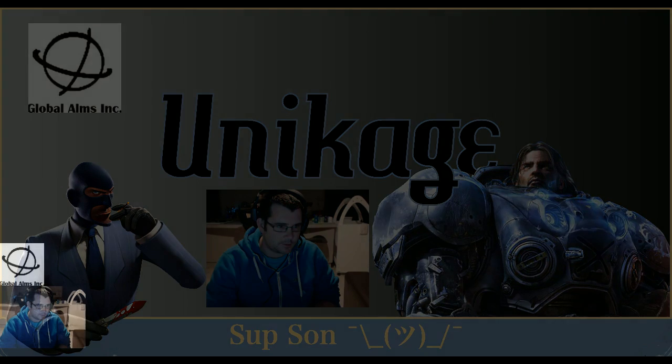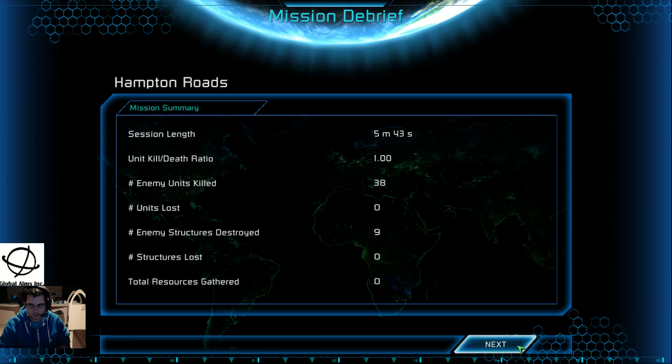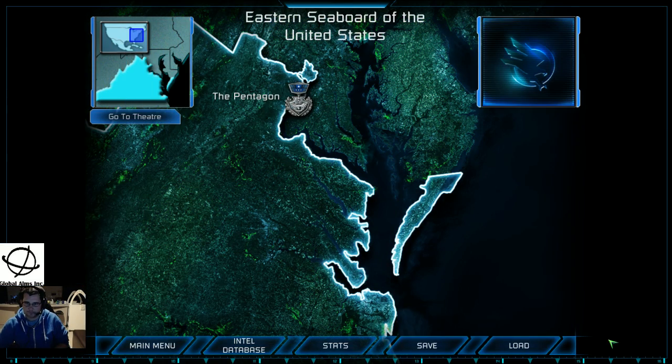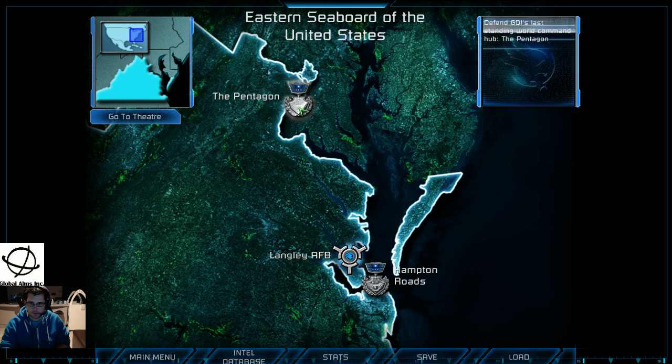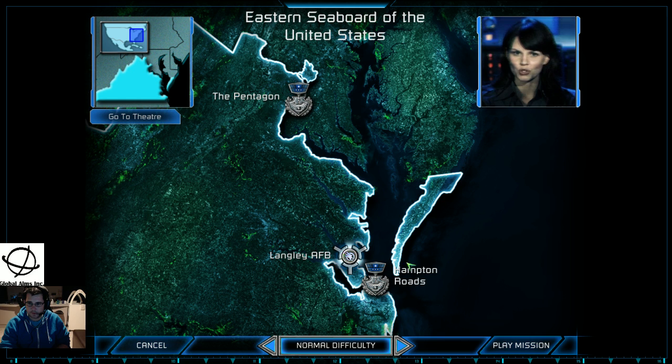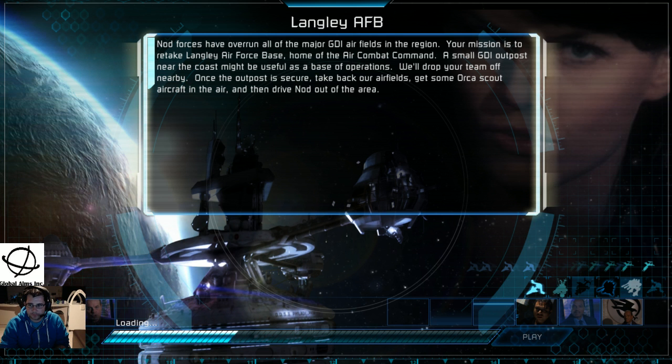Head back over. Stand to the last mission. Nod's taken away our air support for this region. We're going to take it back. Your best bet is a coastal landing to reinforce a small GDI outpost still holding on. From there you can mount an offensive while I prepare some naval support. Cool. Sounds easy enough.